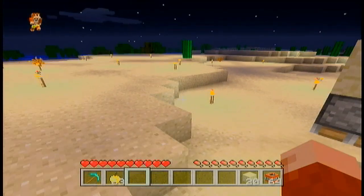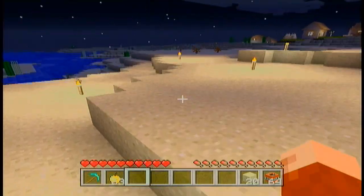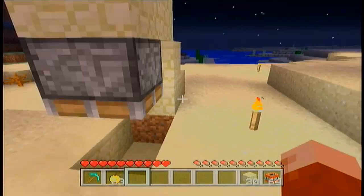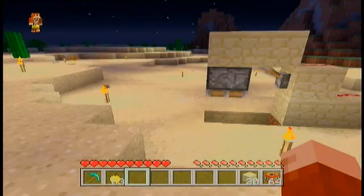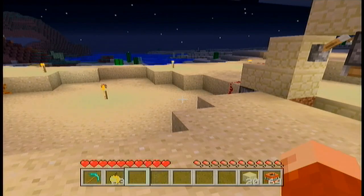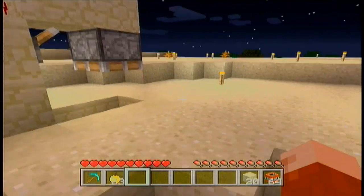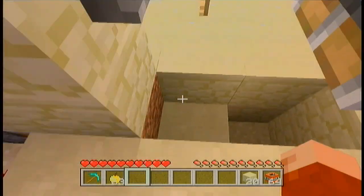Hey guys, what is up? Hocular here. And today we are back for another Minecraft tutorial. Today we are doing how to find ravines, strongholds, caves, abandoned mineshafts — anything you want — with just a simple, cheap redstone contraption that I'm showing you right now.